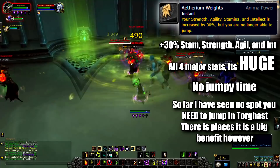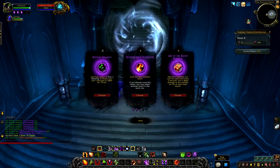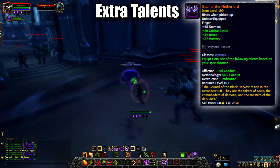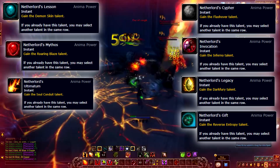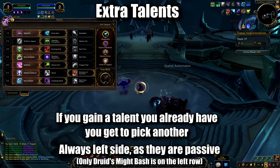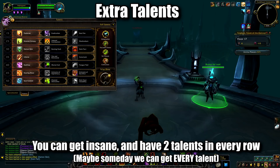At number 1, we have something that can break so many classes and is just so unique and fun to play with. We all remember the Legion Legendary Rings that gave you access to an extra talent point — now in Torghast, this returns. This power gives you an extra talent, and unlike the Legion rings which only gave one extra talent max, these powers can be selected multiple times. They grant a random talent from the left row, which is always passive or empowers an existing ability. Because you can get this power multiple times, you can eventually get an extra talent in every single row — leading to two talents in every row, a total of 14 talents, and some pretty hilarious gameplay since classes are definitely balanced around only having one.